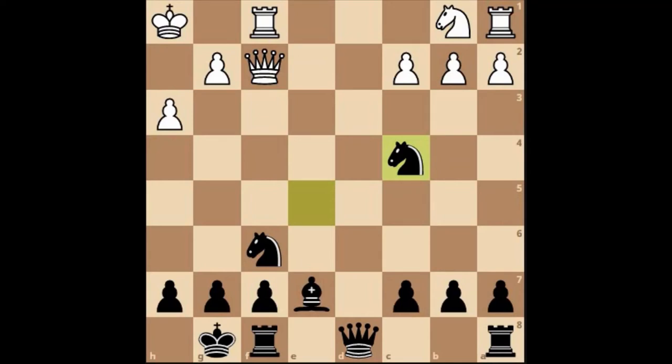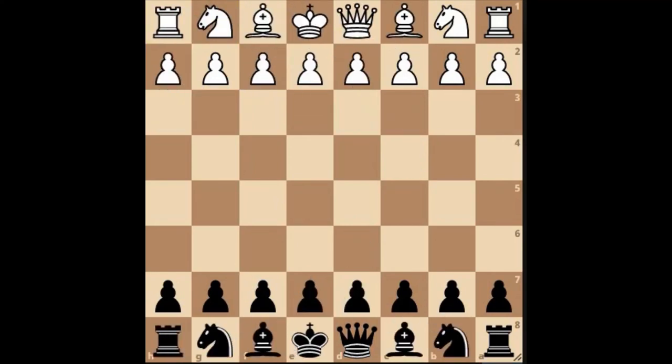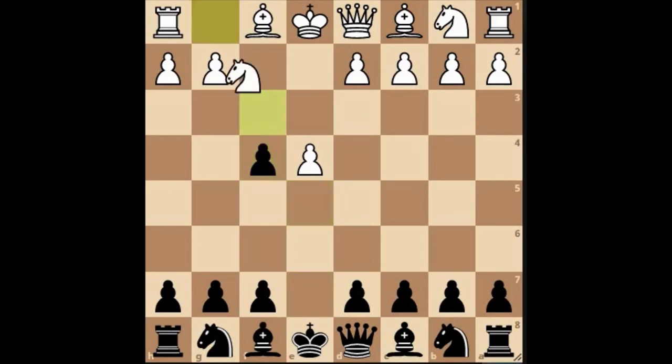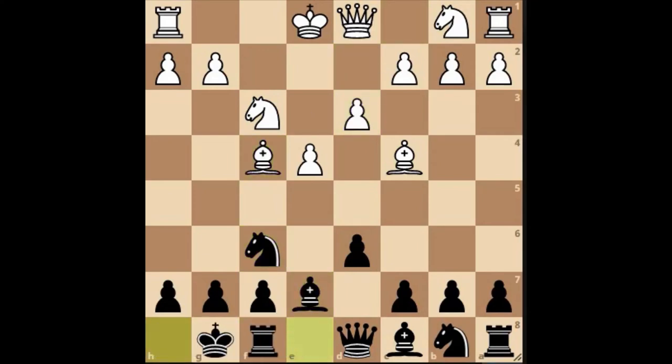It looks like the opponent has left the game, so we'll claim victory. Like I was saying, it's quite difficult sometimes — not errors exactly because the attack was really quite strong. Have a look at the analysis here. I've seen quite a lot of players play like this because I'm constantly researching and watching games. The knights come out, the bishop's out, it's attacking, the bishop attacks the pawn — it looks really strong. Then the pawn pushes forward.